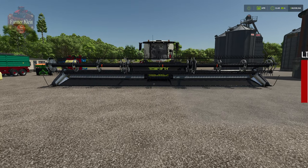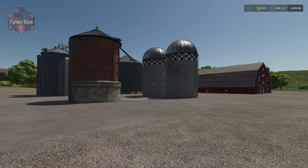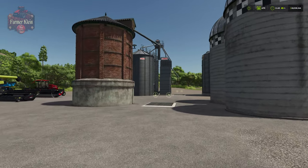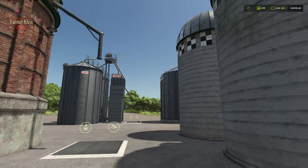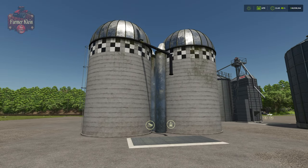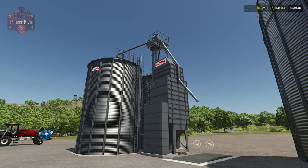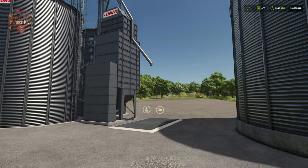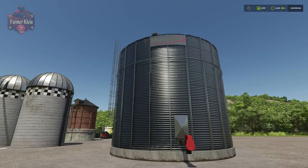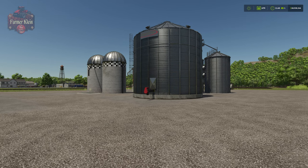Now I mentioned storing your soybeans because you're going to need to do that if you want to get the best possible price. To do that, you're going to need to put down a farm silo. I have here four different silos available in the base game: a brick silo with a dump and fill point, a concrete silo typically associated with silage, a traditional modern steel silo complex with a dump and fill point, and then a singular bin.